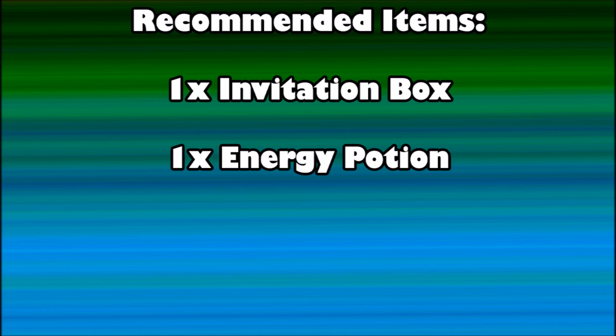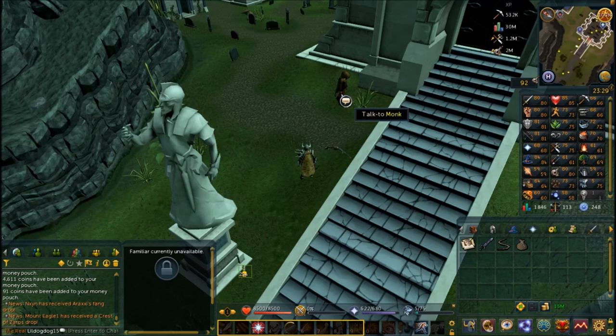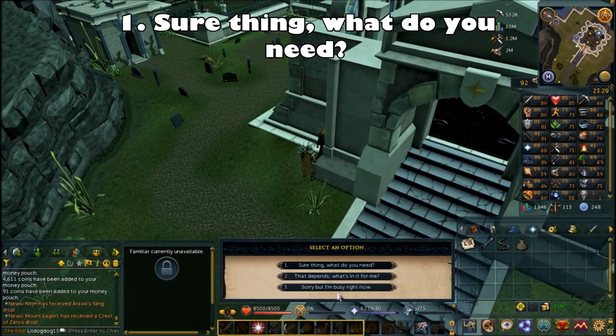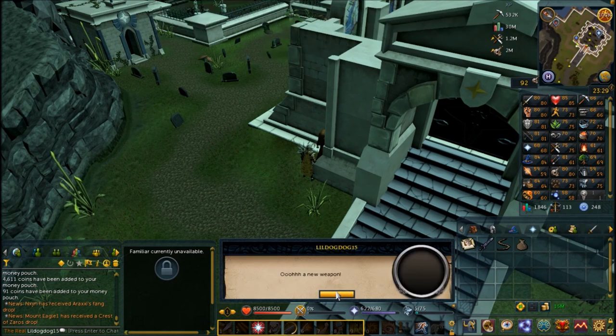To begin this quest you're going to speak to the monk wandering the area outside Paterdomus, which is the temple on the River Salve. Speak to the monk standing outside the temple — he'll ask if you can do anything for him. Choose the first option: 'Sure thing, what do you need?' He's going to tell you that he needs a bow sword, a new type of weapon.